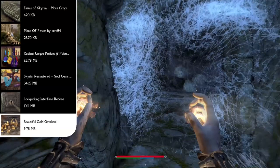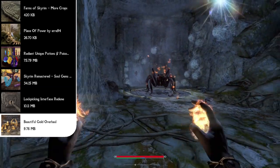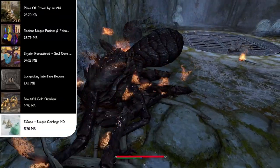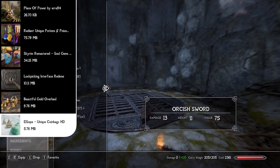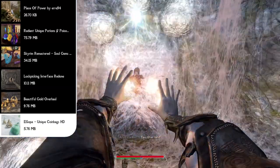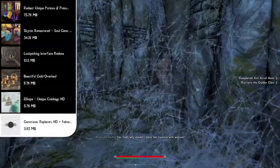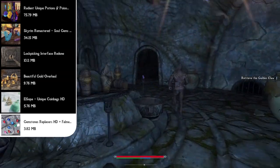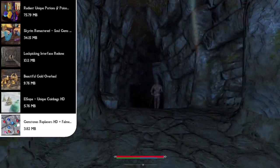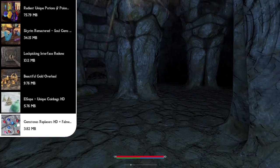Then we have the Beautiful Gold Overhaul, which retextures a majority of golden objects in the game — the Crown of Barenziah, thieves guild quest items like urns and flagons, elder scrolls, and coins. Speaking of coins, up next is Elsopa's Unique Coin Bags HD, which adds three different types of coin purses that are easy to differentiate with new high quality textures. And staying along those lines, we can change all gemstone textures with the Gemstone Replacers HD mod, a merge of two mods that replaces all gemstone models and textures, adding unique models for Olava's Token, the Exquisite Sapphire, and the Mark of Dibella.